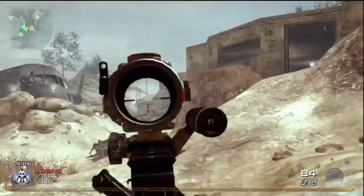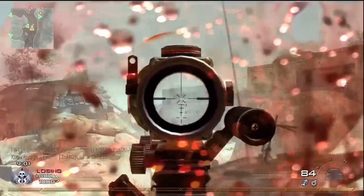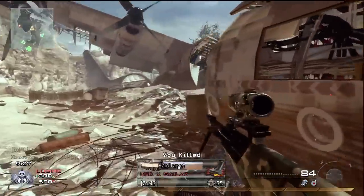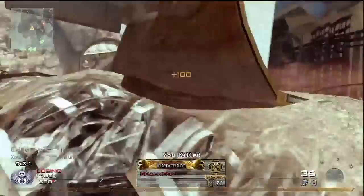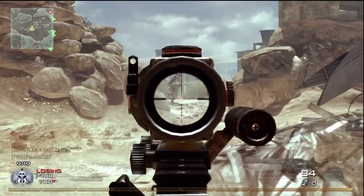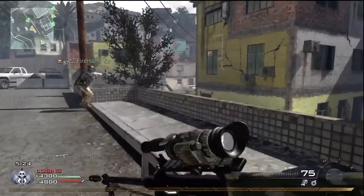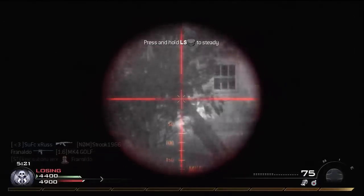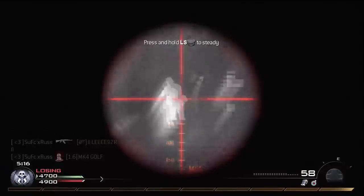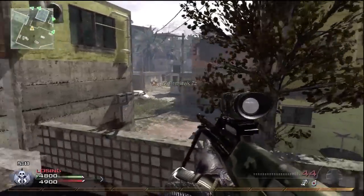The long-range optics are ineffective on the AUG. The recoil isn't too bad, but when used with the ACOG or Thermal, it's magnified to the point where it's much harder to stay on target. I'd recommend pairing the ACOG with a grip via Bling if you must use it, but even then it's not particularly effective, and you've sacrificed your first perk slot. Some swear by the grip and thermal combination, but it didn't suit my playstyle — to be effective you'd need to adopt a stationary position overlooking a choke point, but I found the AUG to be more effective as a mobile weapon.